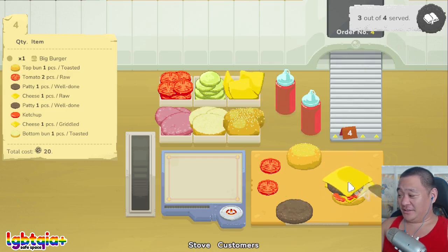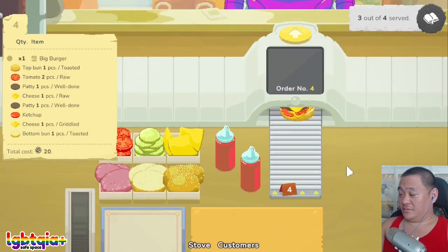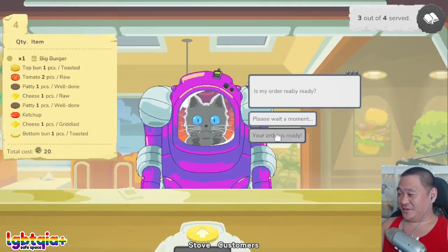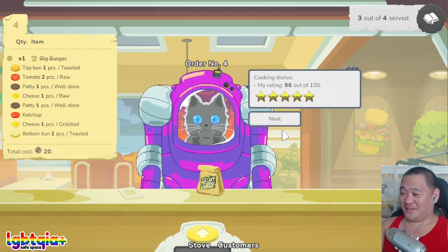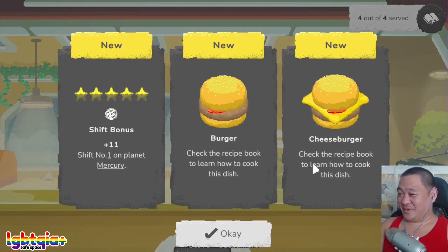And then you want raw cheese. Another patty. Two tomatoes. That is a gigantic burger — holy crap. Yeah, I wonder if the messy ketchup is making me get docked points. Yeah, maybe it's the messy ketchup.